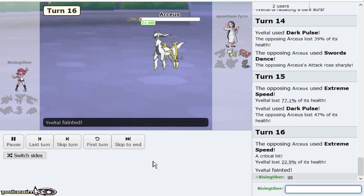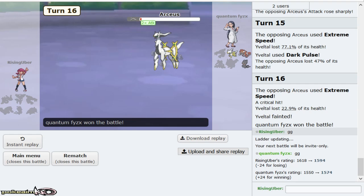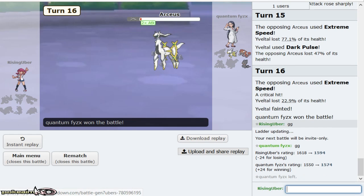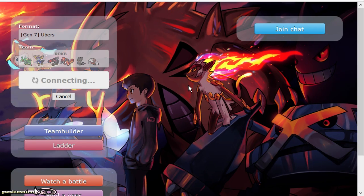Definitely didn't go the way I wanted it to, but that was more so on me. I think what I should have done — well, it didn't matter because it had E-killer. I didn't expect E-killer on this type of team. I'm going to try that team one more time. The first one I think would have been a W, but that one was definitely an L. But I don't think I'll lose to that again, because now I know what it has.